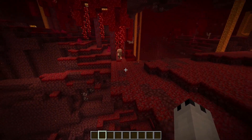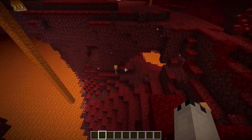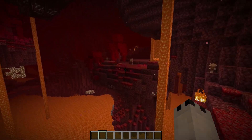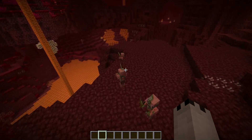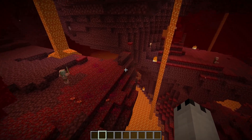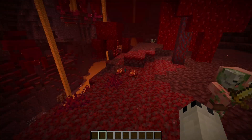Piglins and hoglins spawn in the crimson forests. I've spotted piglins but haven't found any hoglins after looking around for a while. I also noticed that outside of the crimson forest you still get normal zombie pigman spawns, which I imagine will help keep piglins within their biomes since zombie pigmen — which piglins are scared of — spawn at the forest borders.